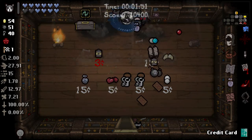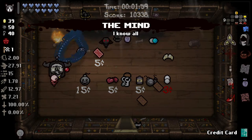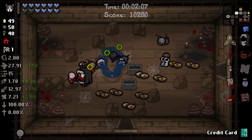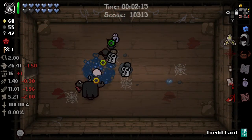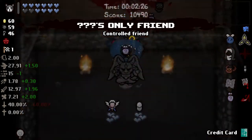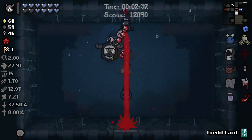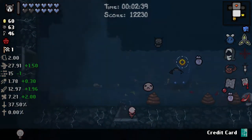Habit - excellent. Dead Sea Scrolls - no. The Mind - wow, now we have full mapping, which is absolutely amazing. Credit Card gives us free Devil Deal items and everything in the shop will be free. We're in one-run status, on victory lap status. We're going to go to the shop and Item Room now that we have Chaos, because now we have the chance to get more Guppy items, angel deal items, stuff like that.